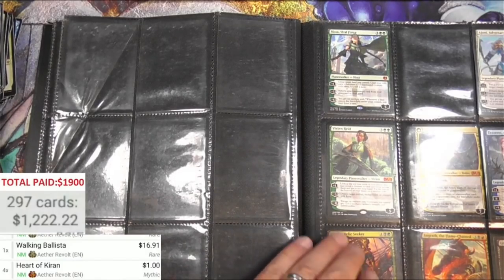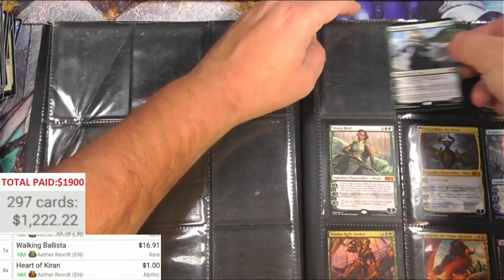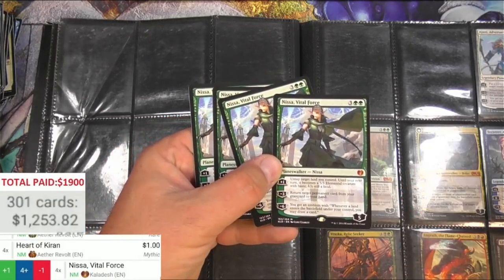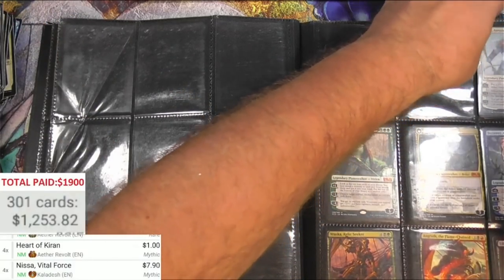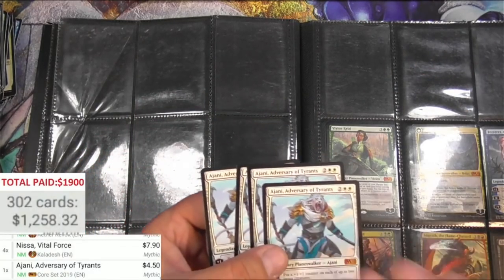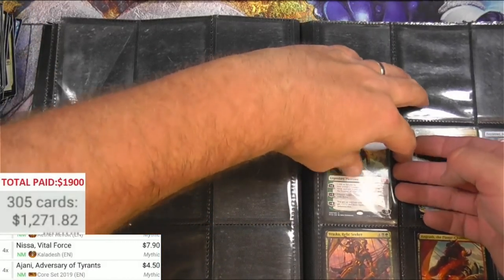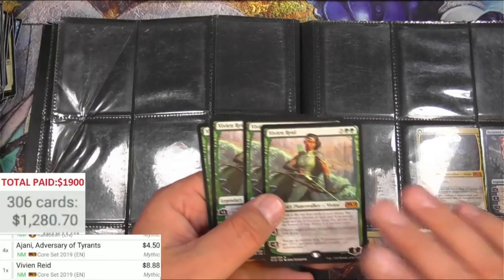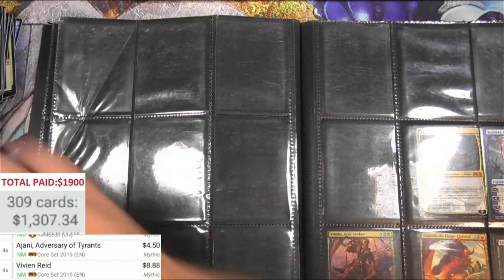Hey, more Planeswalkers — decent M19 Planeswalkers here. There's a Kaladesh Nissa, Vital Force — already find one of those. We got a playset of Nissa. Rolling in Planeswalkers now — that's kind of nice. Got a playset of Jaya. Vivian Reed — eight bucks each, great. I love Planeswalkers, they're pretty nice.